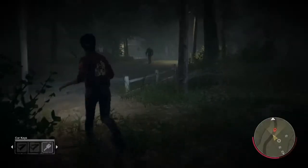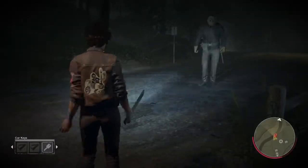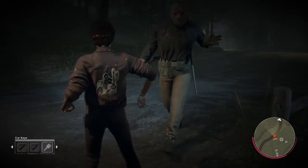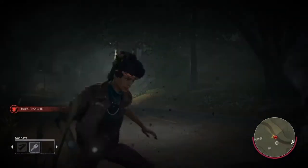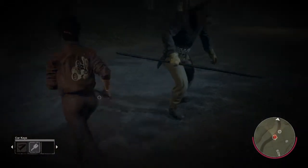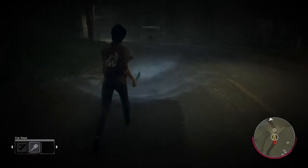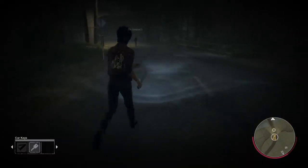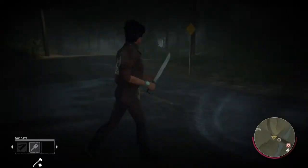For the next step, you'll be asserting your dominance, letting Jason know that you're not afraid of him and that you're only trying to invite him to a party. Make sure you have a pocket knife in hand, as the first thing he'll try to do is grab you. From here, you're going to be making a run to the party — make sure that Jason is following you during this step.